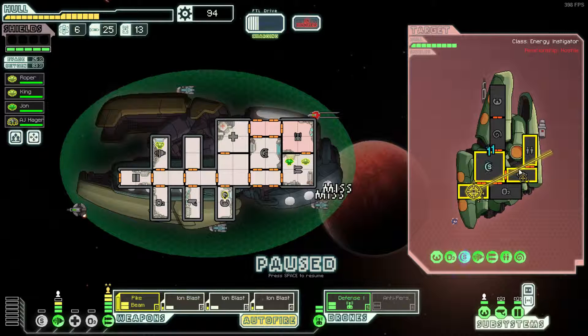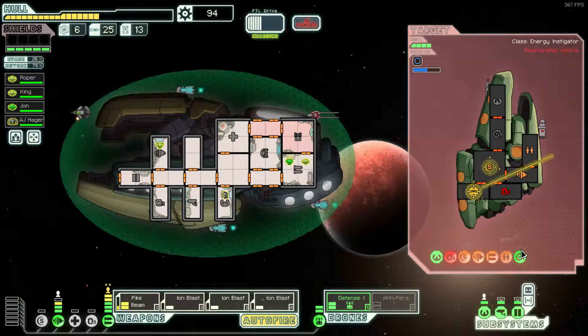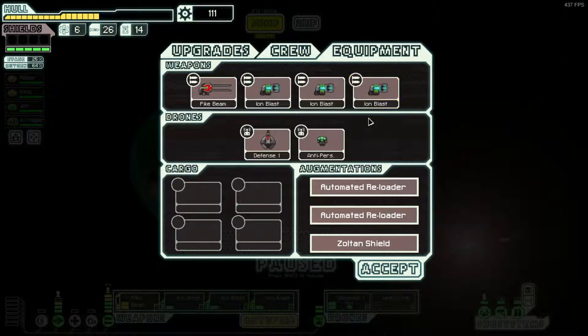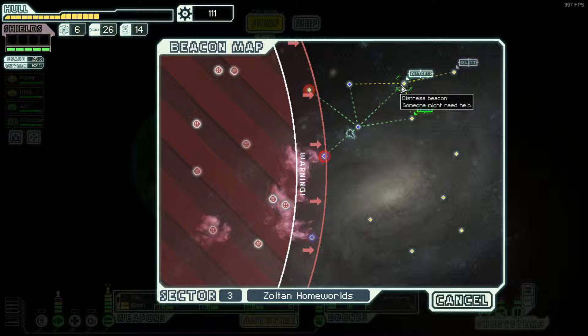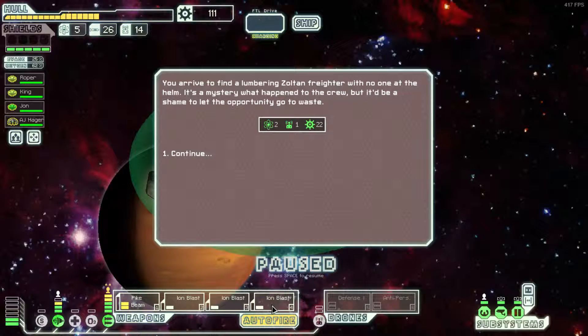That's actually worked out extremely well. They haven't hit our shields once. I don't know if that defensive drone was necessary or not, but either way — another excellent win. Let me just check my equipment. I thought for a second I might have a scrap recovery arm, but no — two automated reloaders, hence the really fast shooting. Those ion blasts with all those reloaders are just beasts.